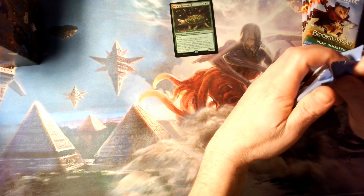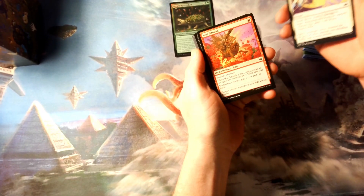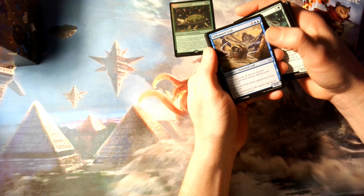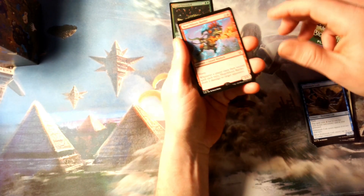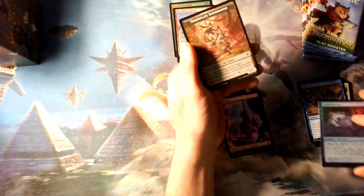Alright, without further ado let's just get on to these packs and see if we actually get anything decent. I don't need to read off the commons so I'm just going to roll through them and see what we get for rares and mythics. First up: Hearthborn Battler, and then a land and a foil token.